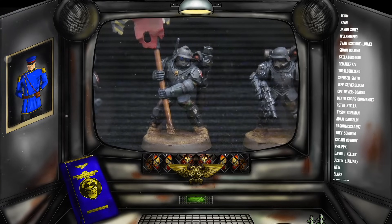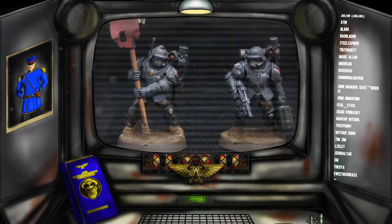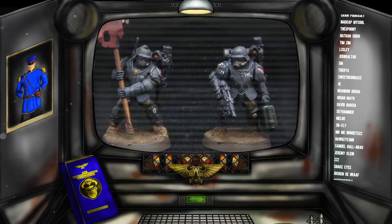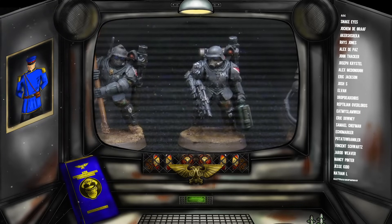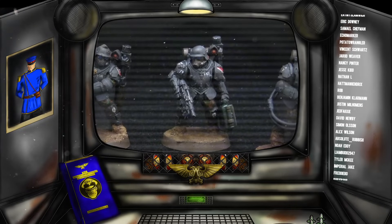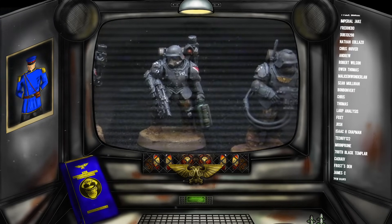Scions are only beaten out by things like Space Marines and Custodes, who are of course genetic super warriors. On the tabletop this translates to a unit which is similar to a guardsman — they've got the same toughness, but they generally have better armor to represent that they are given carapace armor rather than just a flak jacket. They also get better equipment with a whole smorgasbord of special weapons such as plasma guns and meltaguns.